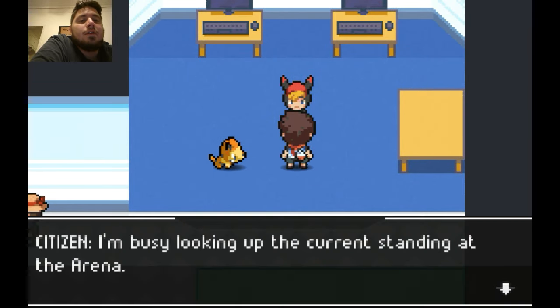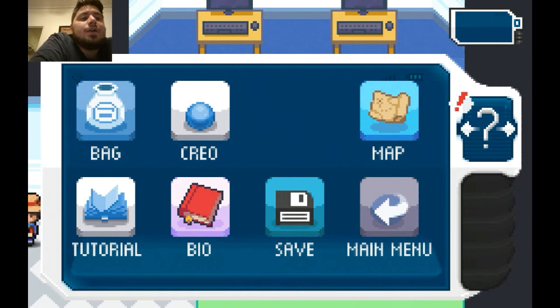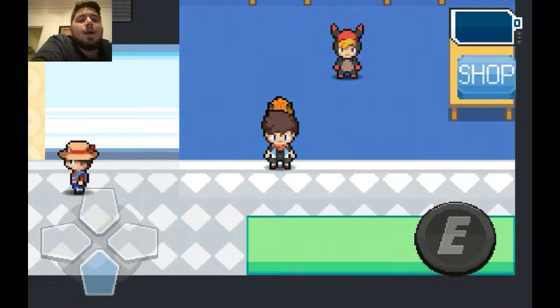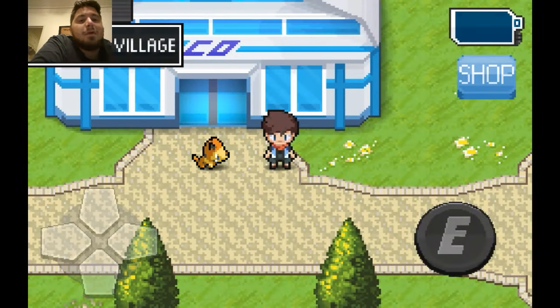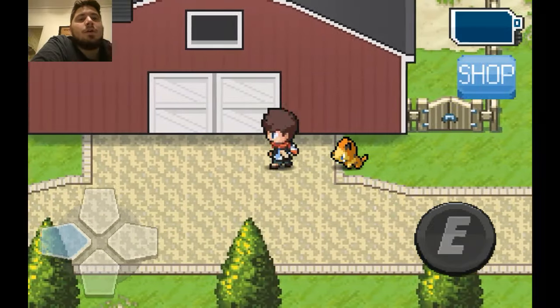Boda items are great for removing conditions off of your creole — good to know. There's a crazy guy over here: 'I am busy looking up the current standings at the arena — I want to see who will end up going to the coliseum.' I should test my skills in the Planta Arena — let's head over there now.